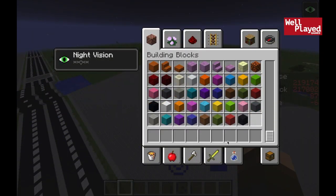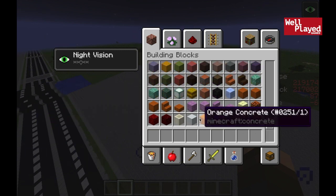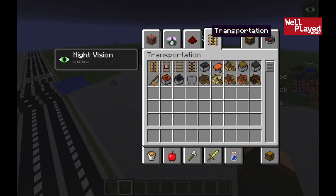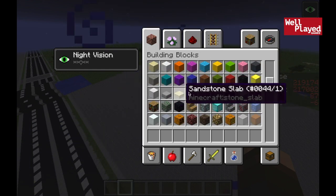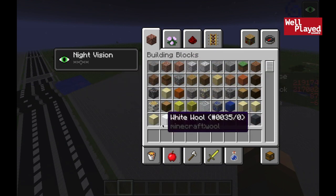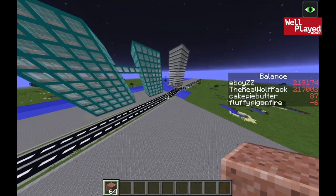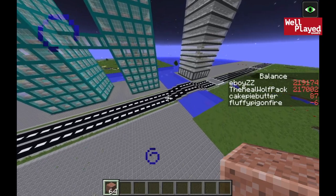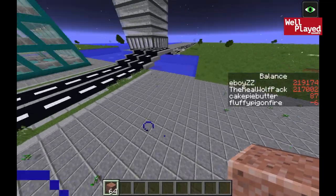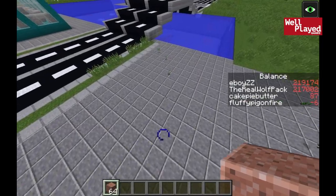The first thing when you're building a building is you're gonna need some blocks. Make a good block choice — there are tons of blocks in this game, and even more if you're using mods. We're gonna use granite because it looks good. I'm thinking about a financial tower, something with offices. You guys can use any blocks you want for this design.